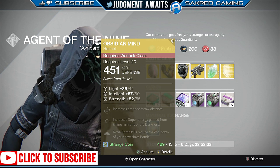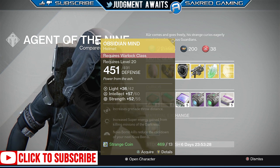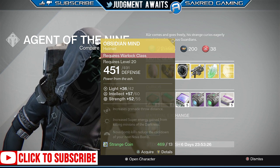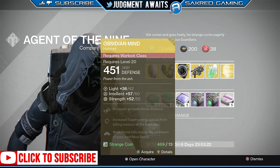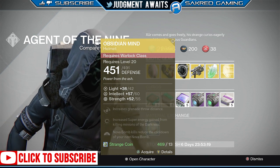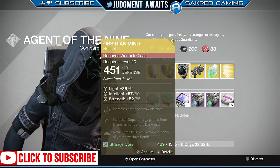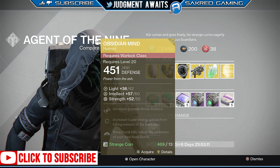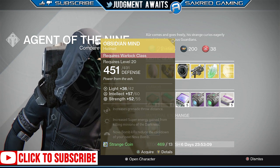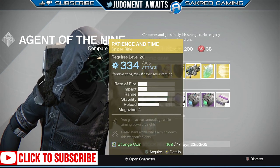The Obsidian Mind is for the Warlock class. It's half Intellect and half Strength — not the best stat roll; mine is 74 Intellect and 59 Strength. But you get increased grenade throw distance, increased super energy gain from killing minions of darkness, and Nova Bomb kills reduce the cooldown of your next Nova Bomb. That is really cool — you can actually chain Nova Bombs. If you get a ton of kills you can actually get your next Nova Bomb back quickly, so definitely pick that up.